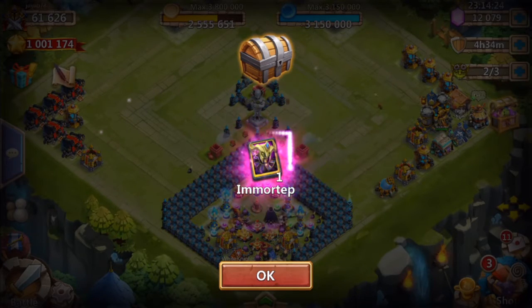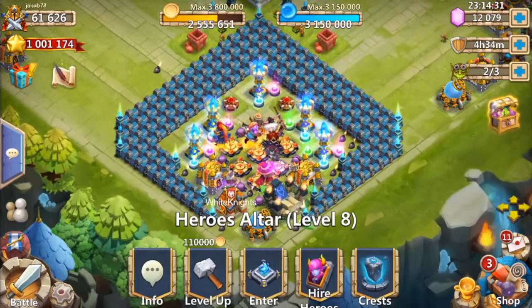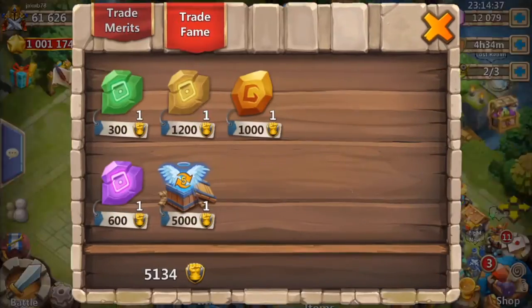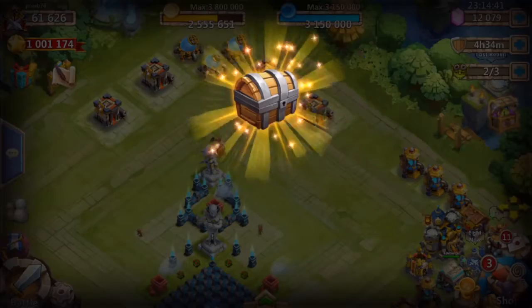Alright, we got an Emortep — not too bad for a special hero card, I'm pretty happy actually. Let's see what talent he comes with. He's in a card, I forgot about that. Let's just open him and see what kind of talent he comes with.